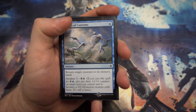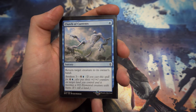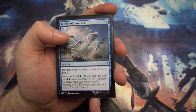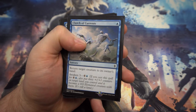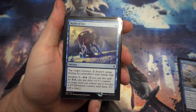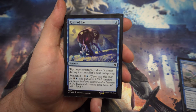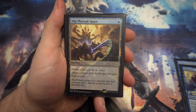Moving on to the sorceries: first up we've got Clutch of Currents — the one-drop that returns a target creature to its owner's hand. Quite handy, puts them back a turn for one mana, and you can pay the awaken cost for four and a blue to get a land with a plus three, plus three counter on it for a little extra body. Next is Rush of Ice — you get to tap target creature and it doesn't untap during its controller's next untap step. Another awaken cost available there for another body if need be.